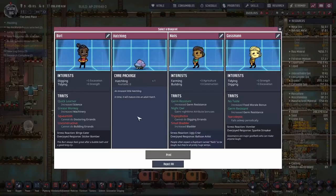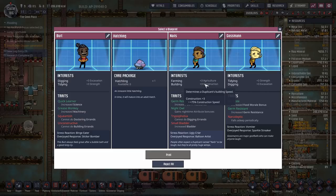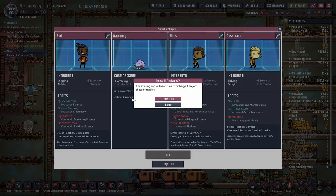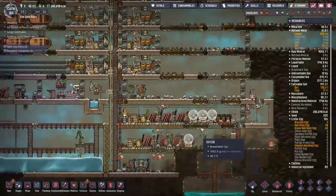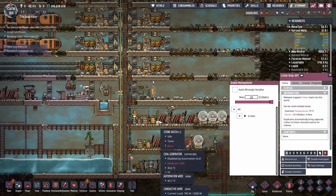We have another blueprint to choose from. We have a digger that can't construct, a constructor that can't dig, and a narcoleptic — which I'm never a fan of. I don't even want the hatchling — it would be a waste of time, namely because we have so many spare critters running around down here. Too many.